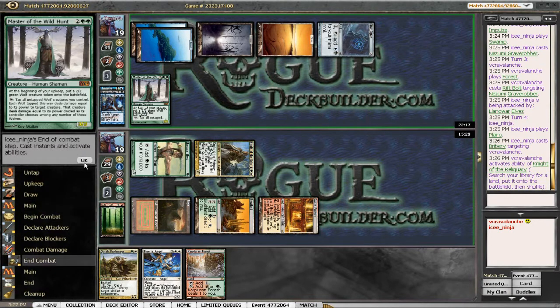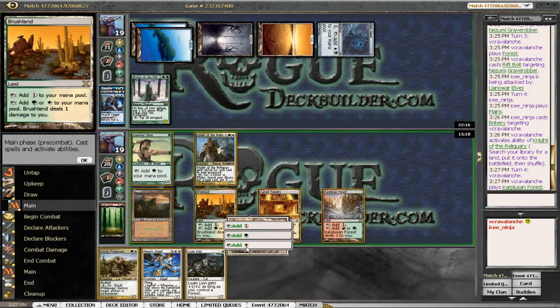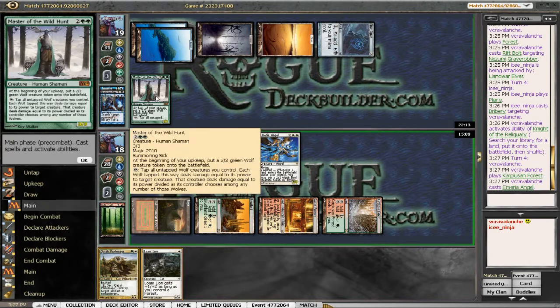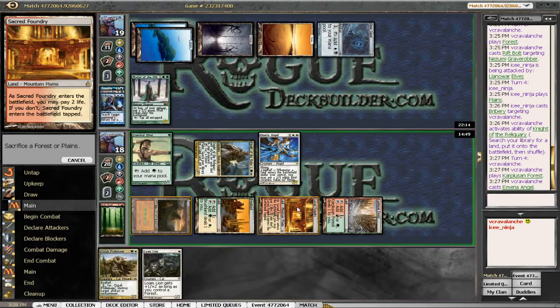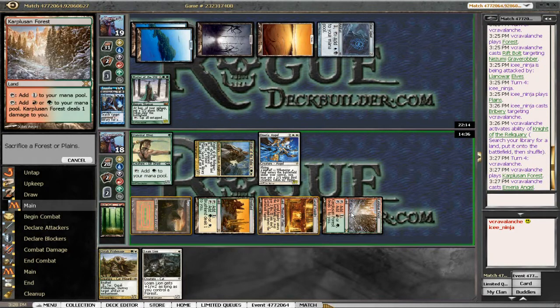I knew it was between Master of the Wild Hunt or Huntmaster, and neither one hurts me too bad. I hope I can rip a Lightning Bolt off the top. Just a Loam Lion, but we'll cast this — a Merry Angel. Master of the Wild Hunt is going to get out of control unless I can find an answer. We'll go ahead and kill the forest for the Brushlands — that's our double-white source. Red, red, green, green, white, white. Taiga is the best one to kill, giving us green, green, red, red, white, white.